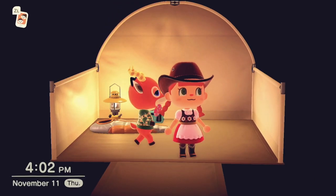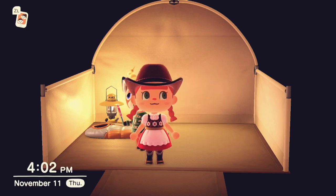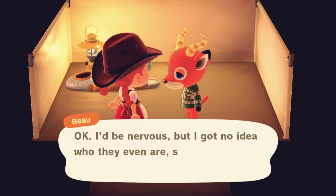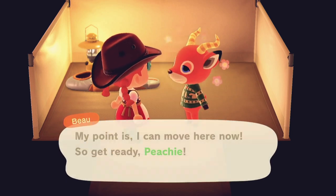I kept thinking about how I wanted to bring Beau to the island eventually because the type of deer he is reminds me of a pronghorn deer from Red Dead Redemption 2. So I went ahead and brought him here — he switched with Fuchsia, so Beau is officially on the island! Super excited.